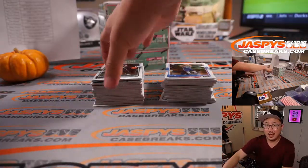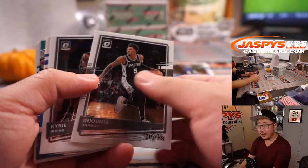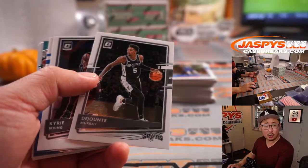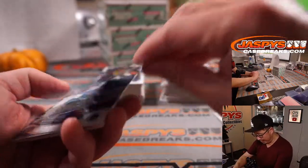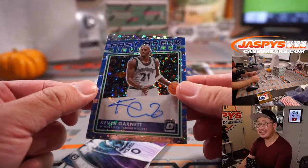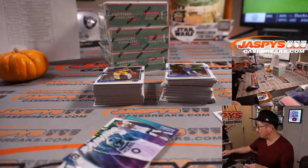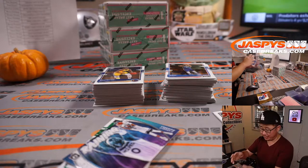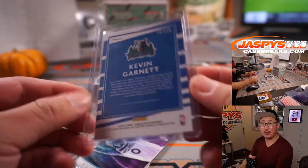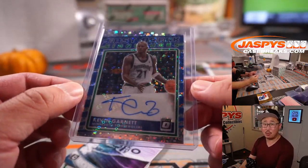All right, good luck, ladies and gents. Appreciate it. And all cards ship — I mentioned that earlier, yes, all cards ship. We've got an early hit, and that's KG, Kevin Garnett, Fast Break Signatures. Oh, that is nice. Hands off the glass, KG. And that is for the T-Wolves — that's for TJ and the T-Wolves.